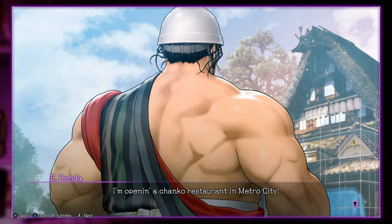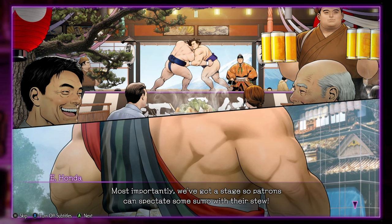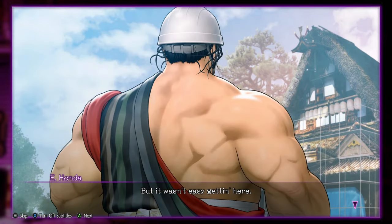I'm opening the Chonko restaurant in Metro City and I've poured my heart and soul into making darn sure it's got everything I want the world to see. Most importantly, we've got a stage so patrons can spectate some sumo with their stew. We've even got genuine sumo wrestlers working the joint — you'll sumo headbutt your order straight to your door. And of course we can't forget about the old Japanese spirit, which is where the adorable little tanuki statues come in. But it wasn't easy getting here — I had a heck of a time deciding on this location. I literally traveled the globe looking for the perfect place to set up shop.